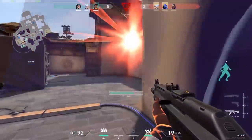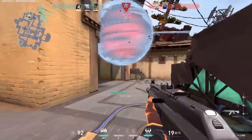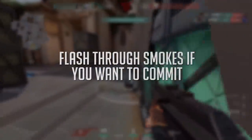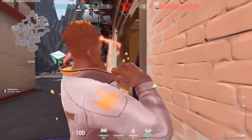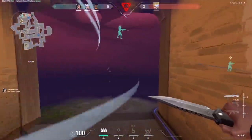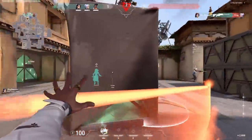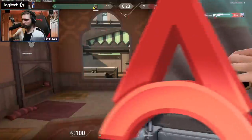If you do want to full commit to a flash, the best way is doing it through your flame wall or some other smoke, because those flashes come out so quickly that enemies have no turn ability — that's always the margin for error. If it goes through the smoke or your flame wall, they never have time to get that 180 off.